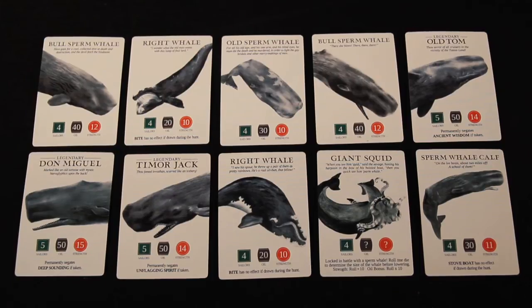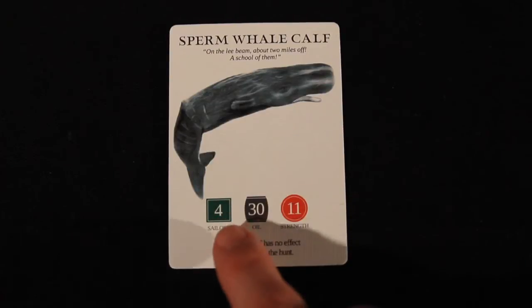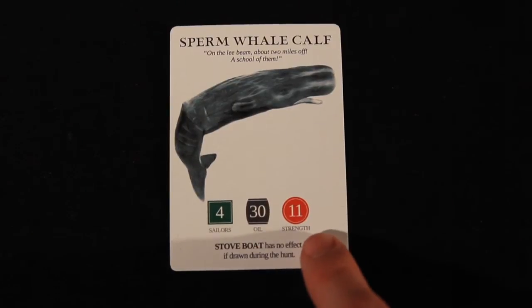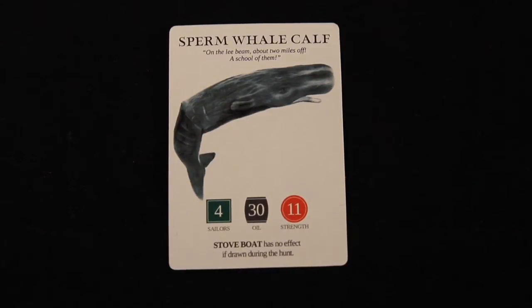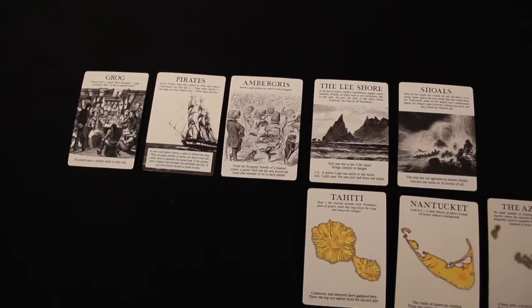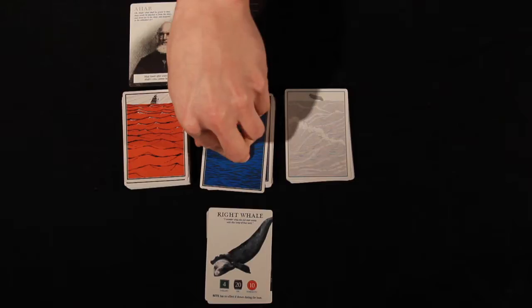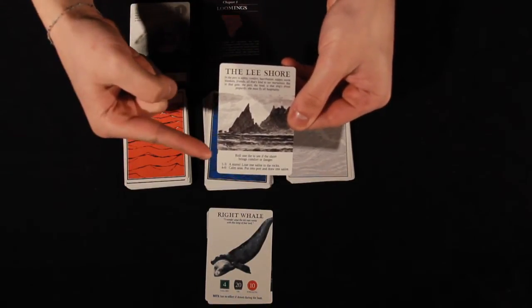Within the sea deck you'll also find creature cards. If drawn, these cards initiate a whale hunt for all players who possess at least one sailor. Every creature card shows the maximum amount of sailors a player can bring into the hunt, the amount of oil awarded to the player that strikes the killing blow, and most importantly, the strength of the whale. If a whale has any further modifications to its abilities, it'll be written at the bottom of the card. The remainder of the sea deck is made up of event cards, which represent different occurrences during the Pequod's journey. If you draw one, simply follow the instructions on the card and then discard it.